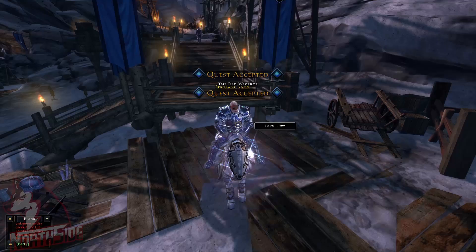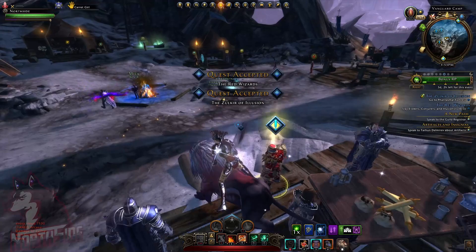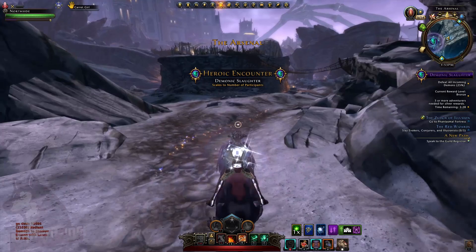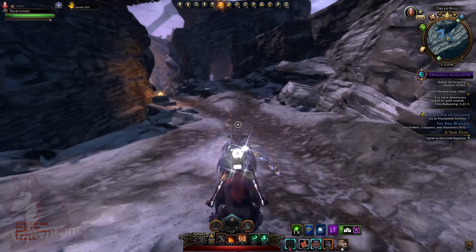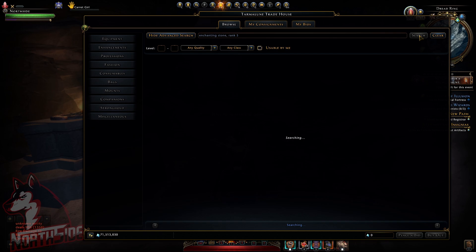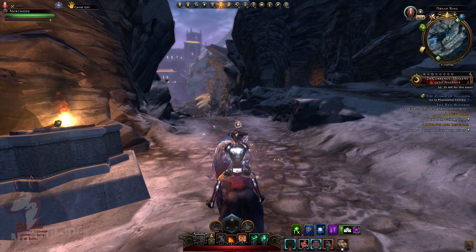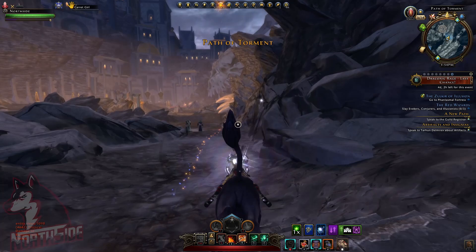I'm going to show you how it works. The Red Wizards — it doesn't matter — and we are going to go to Phantasma Fortress regardless. Just a quick reminder: you can, in an hour, make around 300,000 AD — or maybe 250,000 — with the current prices of Enchanting Stones. Enchanting Stone rank 5, as you can see, they're going for only 15k each, though usually it goes for 25,000 or 24,000. Let's go to the Phantasma Fortress and I will show you how fast I can do it, just keep doing it until I get my key.